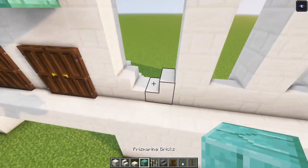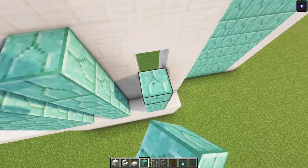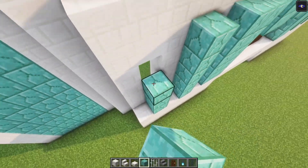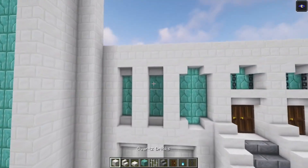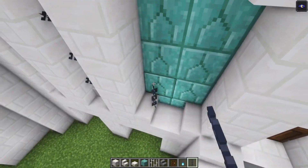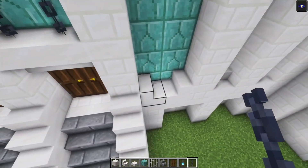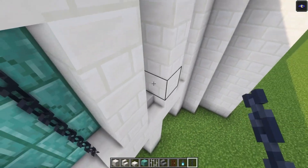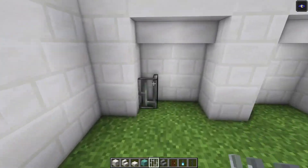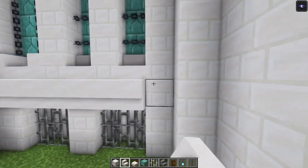Then on the back side, you just want to go ahead and add some prismarine blocks going all the way up. Here we are going to do the exact same thing. Once we are done with that, you just want to go ahead and place some chains. We are going to have chains going diagonal over here, and here we are going to go with chains going up like this. Let's repeat the same thing over here. Then you want to take your iron bars and place them in. After that, take some stairs again and go across. Let's do the same thing over here as well, just like that.